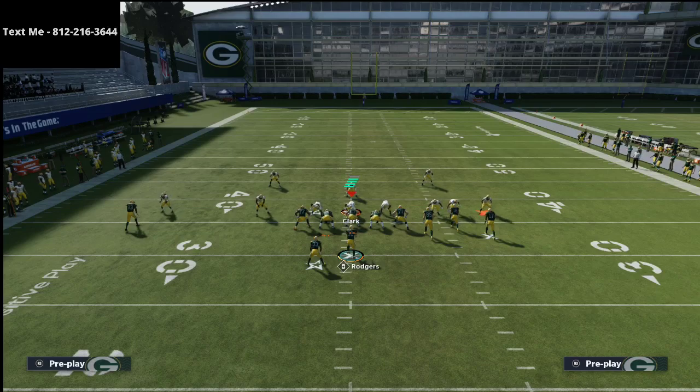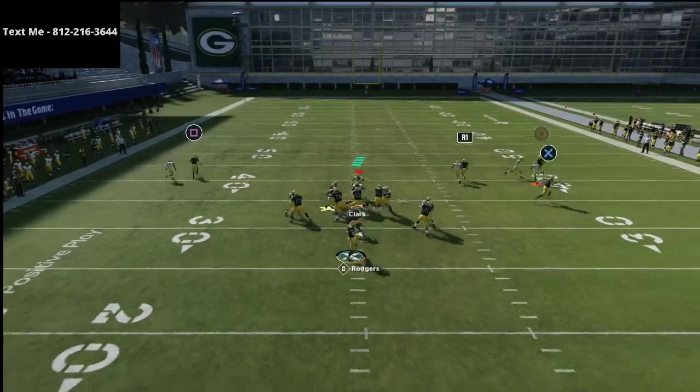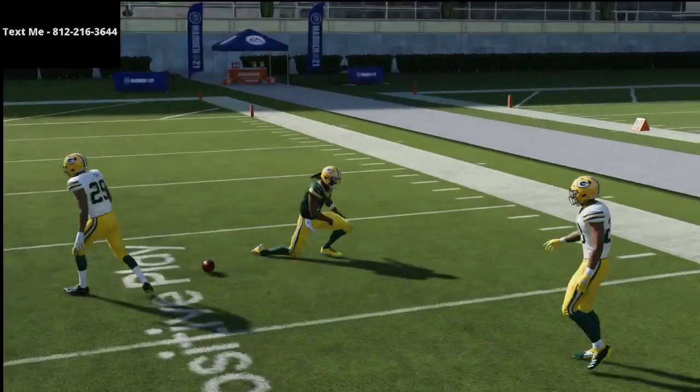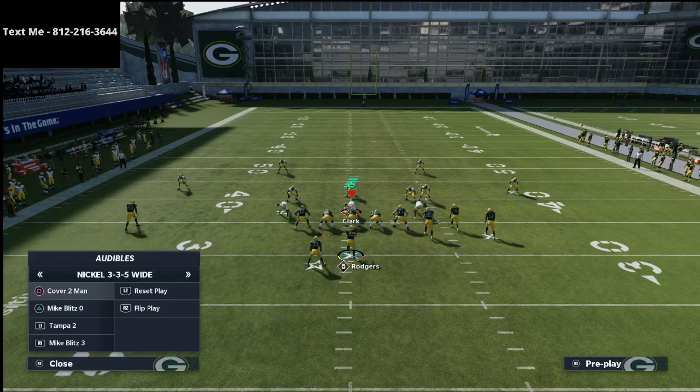If they take the safety away and go press man and blitz you — this is an automatic touchdown. If they shade coverage down, you know it's going to be a touchdown.